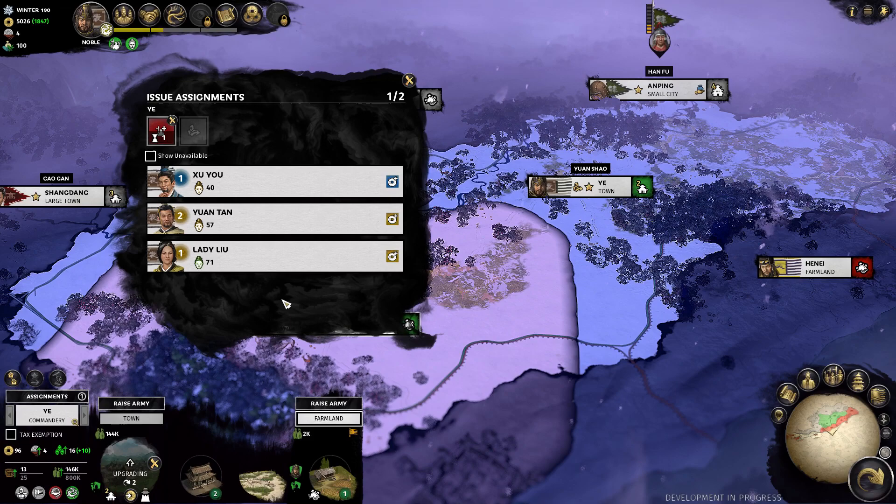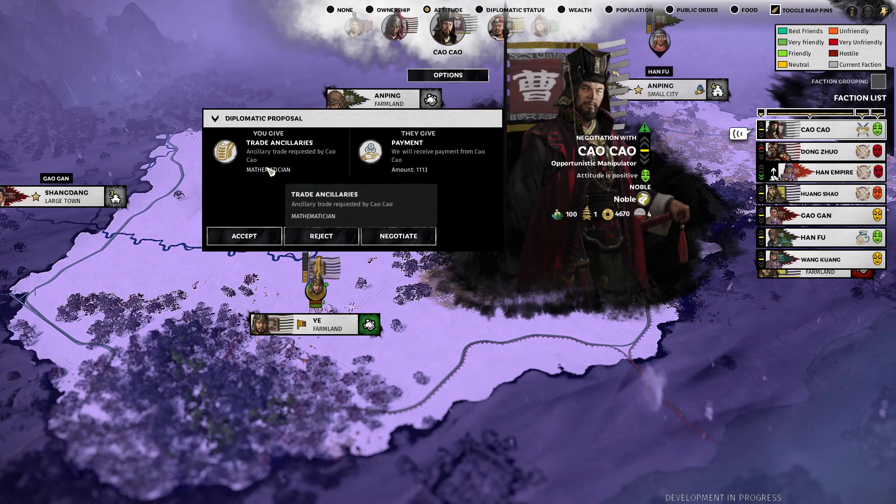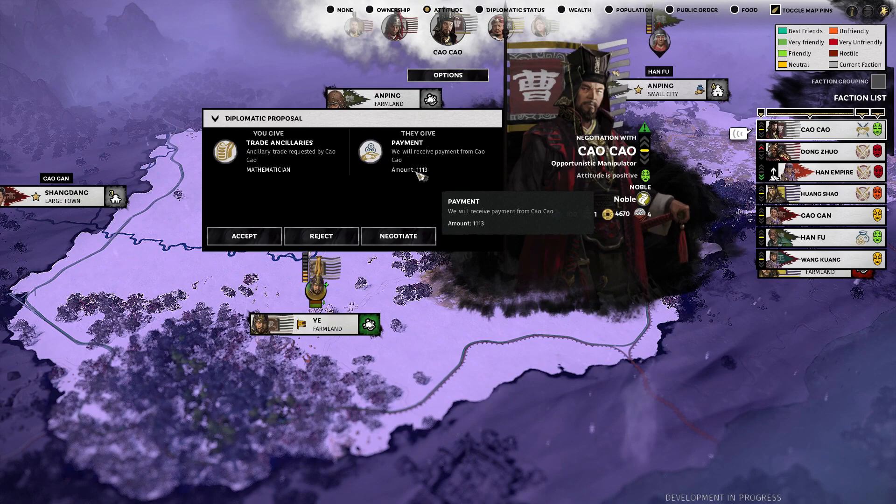Cao Cao has come to us with a deal — he wants to buy my mathematician, who has four cunning and four reserves faction-wide, but only if the character is prime minister, heir, or faction leader. He's going to pay a fair amount of money for it, but I'm not looking for money right now and I'm not going to make Cao Cao stronger than he already is, so let's reject that.